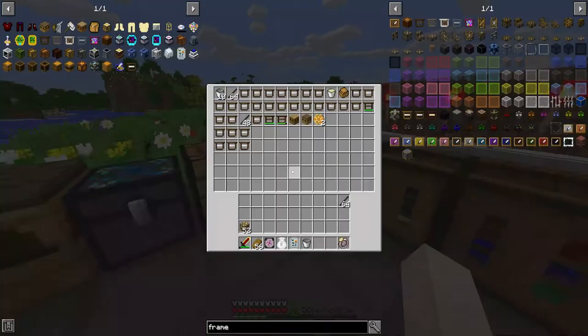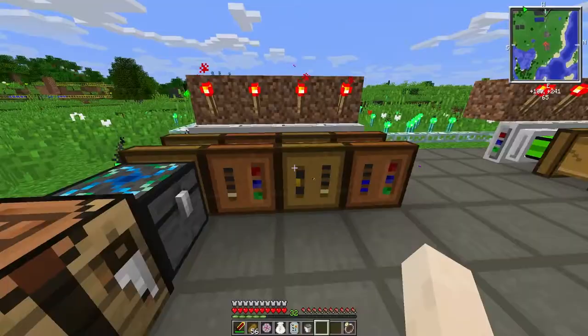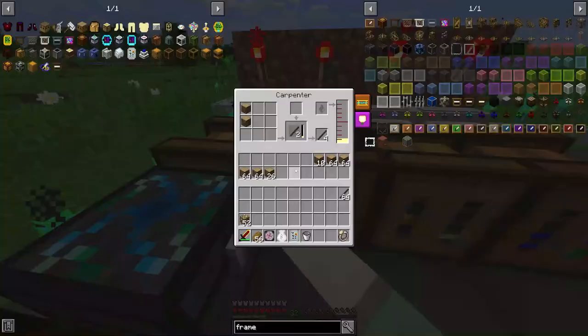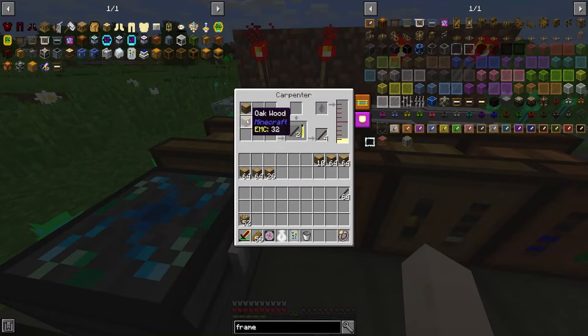To make a frame, you need impregnated sticks and string. Two oak wood makes two impregnated sticks in the carpenter, and that only takes 100 seed oil per craft. You'll need a ton of frames to keep your automation going and to keep everything stocked — that's why I've got so many squeezers over here.